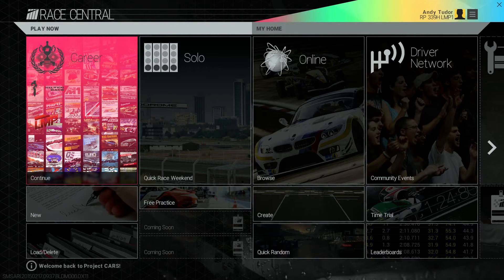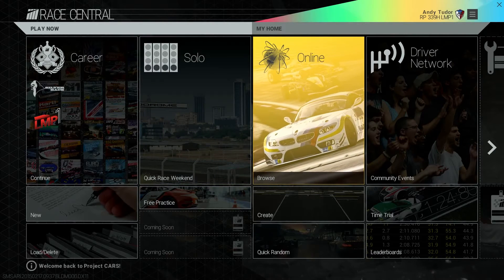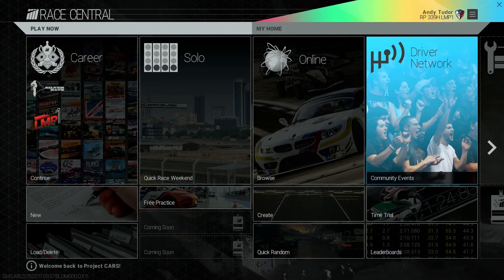Hi everyone and welcome to the first in a series of videos taking you in-depth with the various features in Project Cars. The logo for Project Cars consists of four stripes, relating to the four broad categories of how you can play the game: career, solo, online and community through the driver network. You can access all of these quickly and easily from the Race Central Hub. In this video we're going to have a look at your career.